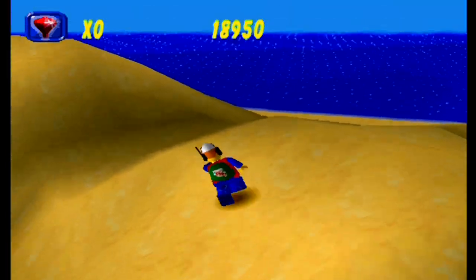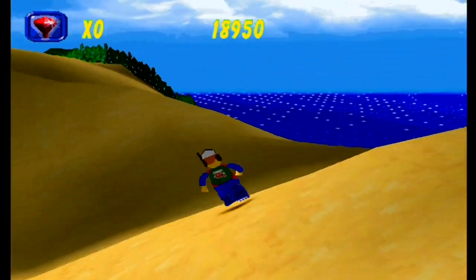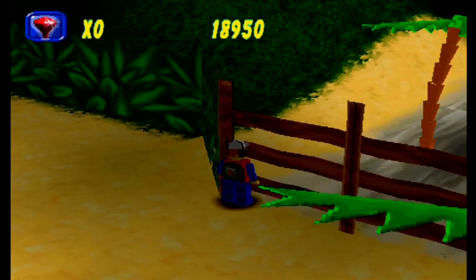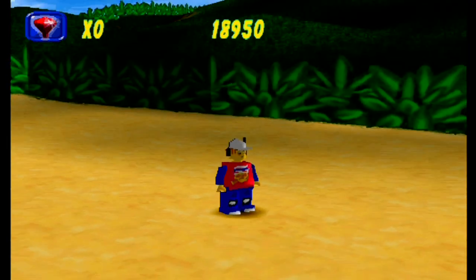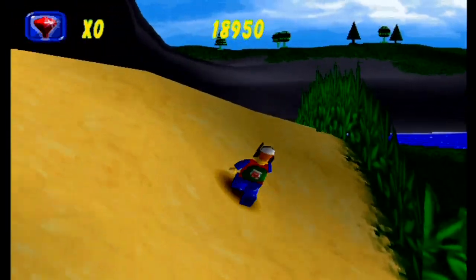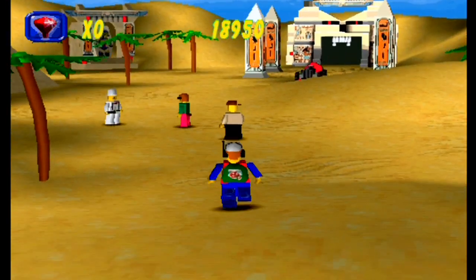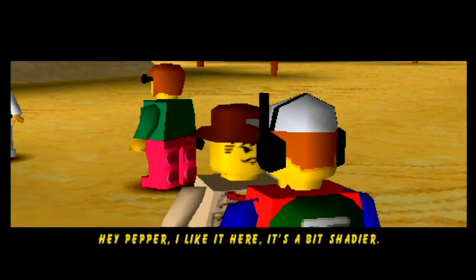There don't appear to be as many gems here as on the other side of the island - unless they're a different color. Last time the gems were blue and stood out quite clearly, whereas this time they're not standing out at all. That's the gate we broke through in the car. I'm slightly concerned I can't see any gems at all, so maybe we're not looking for gems. There are sharks in the water so we won't go in there. Let's talk to these people.